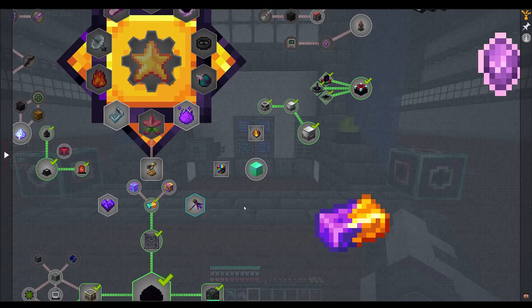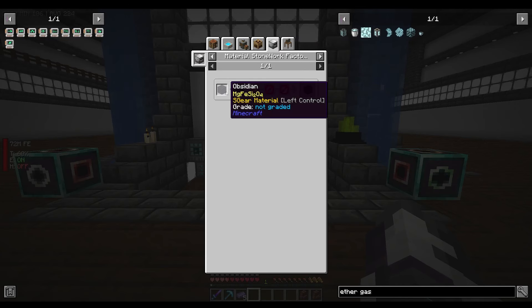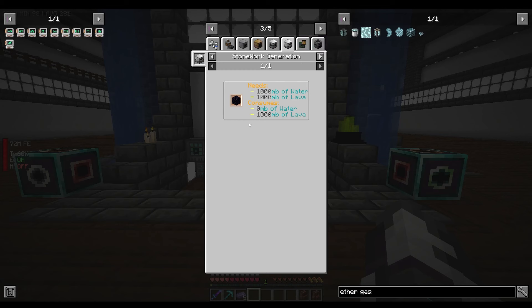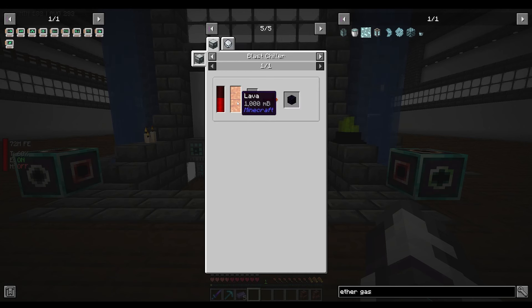Industrial Foregoing will also help us with the obsidian quest. If we make some material stonework factories - stonework generation, there we go - it consumes lava, so we'd need infinite lava. Then we could use the material stonework factory to infinitely create obsidian. Or we can use a blast chiller which just takes power, though that's probably slower. We'll have a look at that at some point.